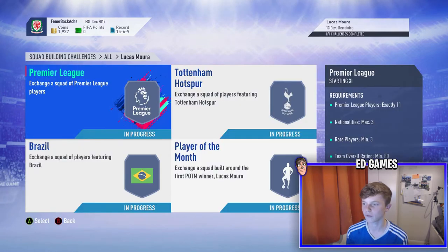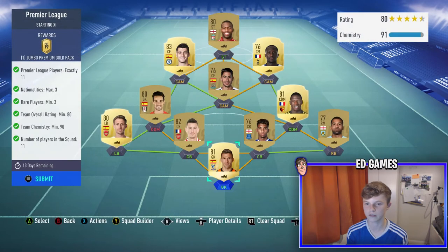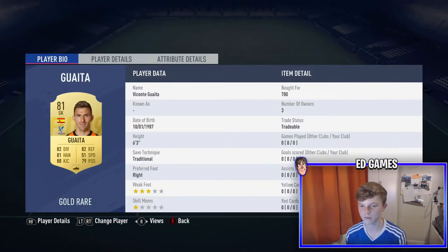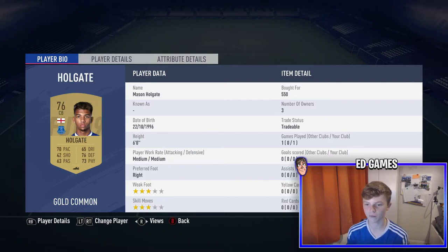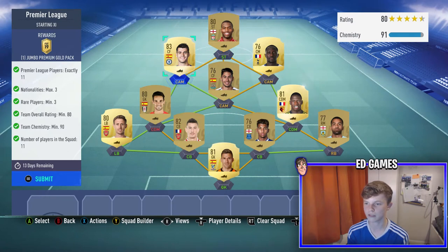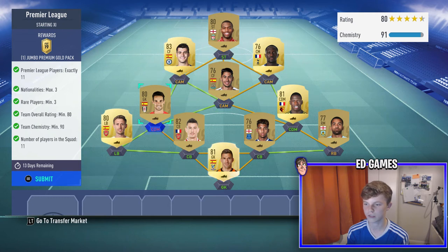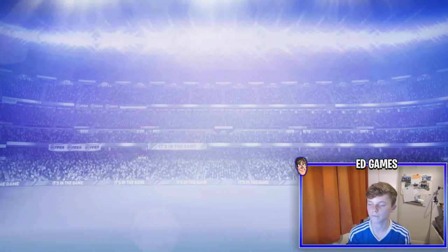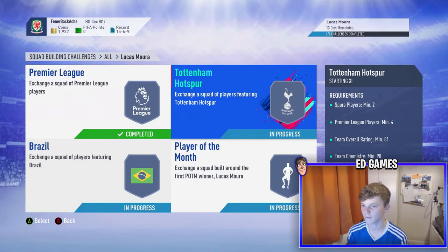There are four SBCs you need to complete: Premier League, Tottenham, Brazil, and Player of the Month. I've completed them all but haven't submitted yet. First one is the Premier League SBC — reward is a Jumbo Premium Gold Pack. Requirements: 11 Premier League players, max three nationalities, three rare players, minimum 80 overall, 90 chem. Players used: Guaita in goal, Lennon at right back, Holgate and Cascione as center backs, Monreal at left back, Decore and Sergio Rico as CDMs, Sissoko, Perez, Morata, and Sturridge. Morata was moved to center forward for chemistry.